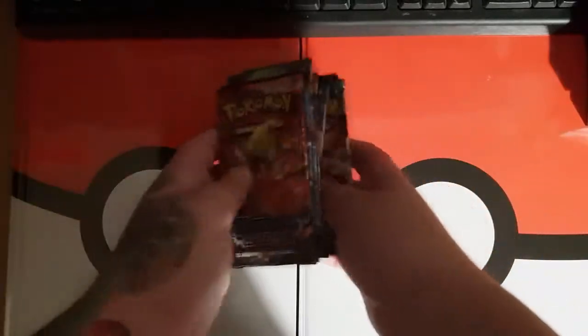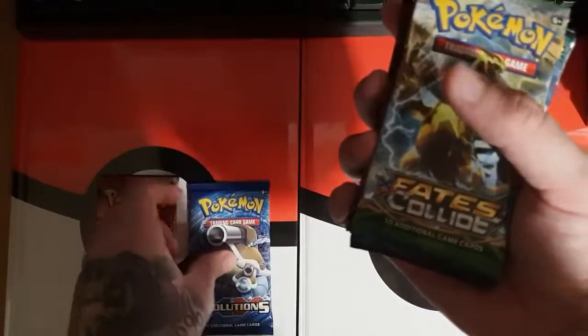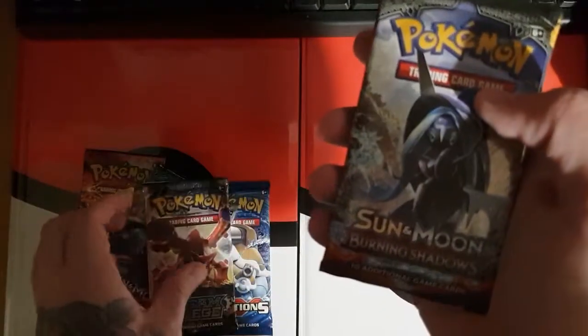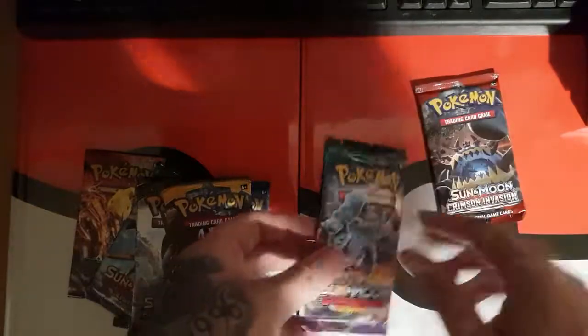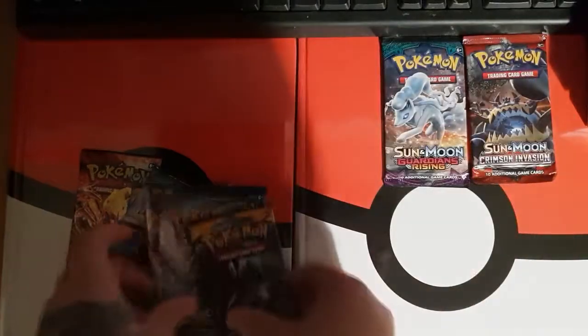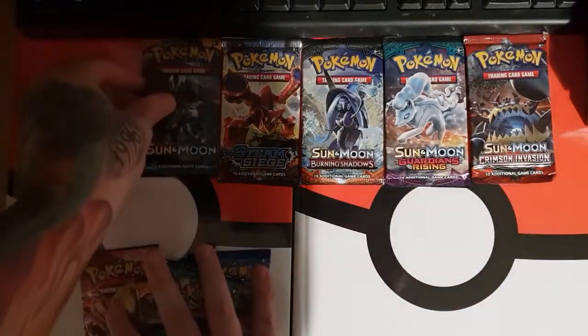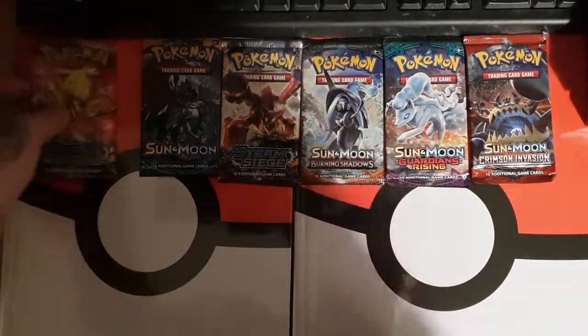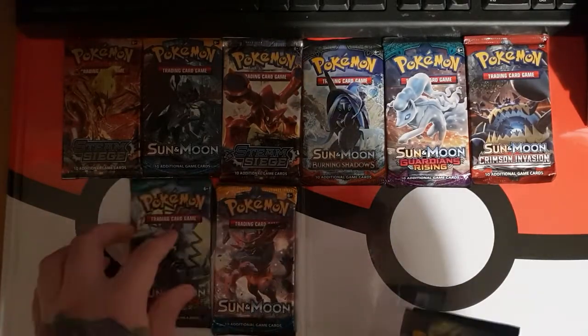So let's find out what we have. We have Steam Siege, Evolutions, Fates Collide, Sun and Moon, Sun and Moon Guardians Rising, Steam Siege again, Sun and Moon Burning Shadows, Sun and Moon Guardians Rising, and Crimson Invasion. So it's mainly Sun and Moon and X and Y stuff, which is what I pretty much thought it was going to be. I think it's probably a way to get rid of old stock.